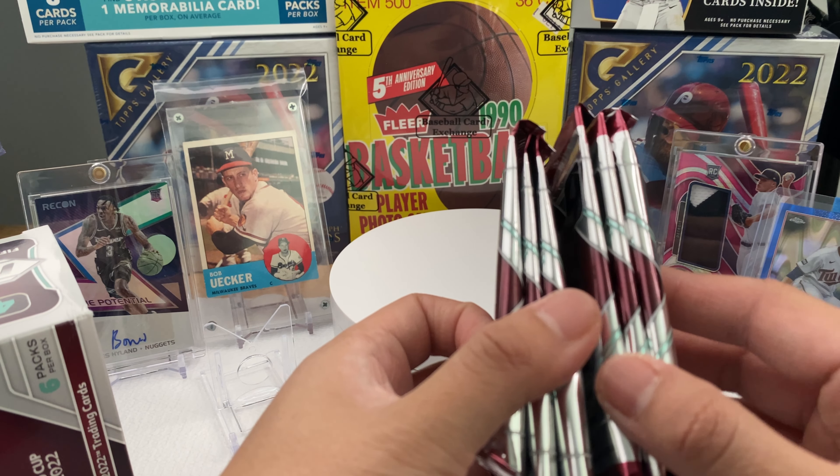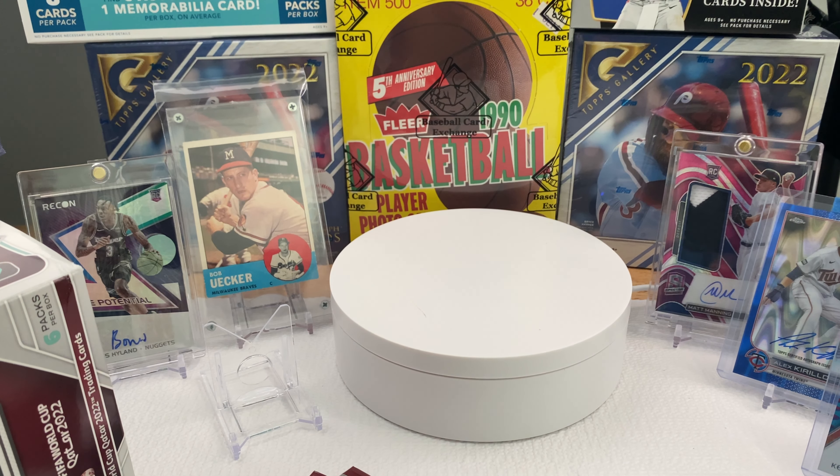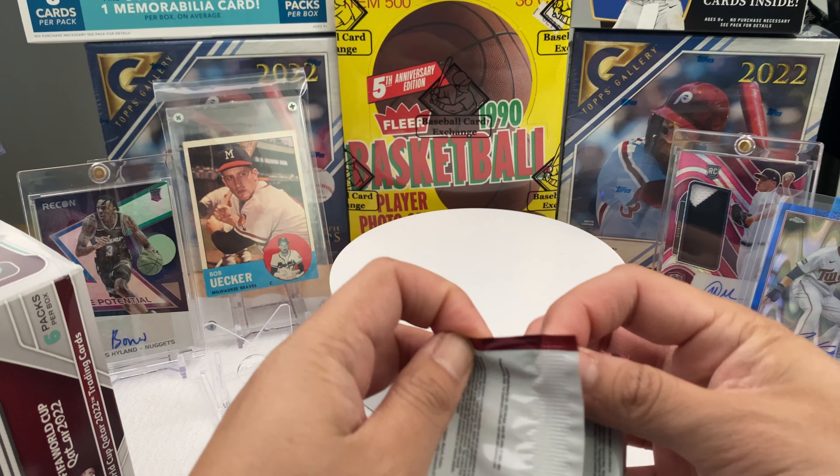Here we got six packs. We're going to make sure we have them lined up here. I'm just cutting the top because, as you all know, I prefer cutting the top and then ripping them apart. There are six packs here. We're looking for autographs, guys. If there's no autograph, I'll be fine with pulling a manga, national landmark, or an Argentina card in celebration of the Argentina win yesterday.